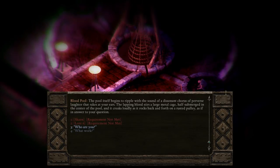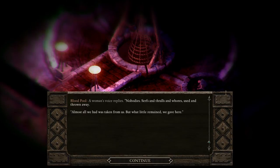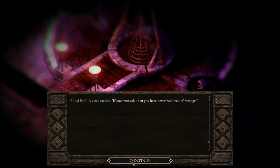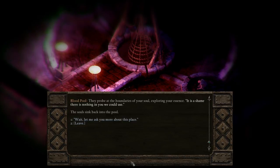Replace their eyes with stones? The voices cry out in unison: 'Another soul come to rage and burn? Or merely to watch? You may be a long time in waiting. Our work today is already finished.' Maybe I should increase my lore from now on, so I can see some stuff like this. Anyhow, I'm not a Skeen. The pool begins to ripple with dissonant perverse laughter. The lapping blood stirs a large metal cage, half-submerged in the center of the pool, creaking as it rocks back and forth on a rusted pulley. I noticed there's somebody up there — or it's a skeleton. Who are you? A woman's voice replies, 'Nobodies. Serfs and thralls and whores, used and thrown away. Almost all we had was taken from us, but what little remained, we gave here.' They hover at your soul's edge, feeling you out. 'Our fury burned within us, unquenched and unfed, but hate can be fashioned into a weapon by those willing to pay the price.' Another voice speaks: 'In life we were weak, but in death we made a choice. Choice carries power.' A voice cackles, 'If you must ask, then you have never had need of revenge.' They probe at the boundaries of your soul, exploring your essence. 'It is a shame there is nothing in you we could use.' The souls sink back into the pool.